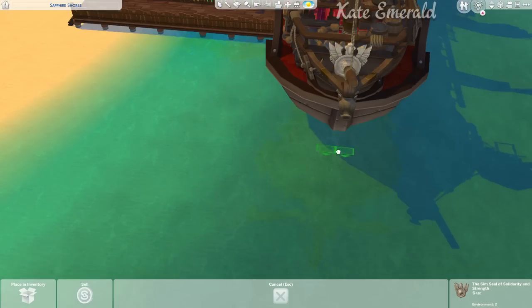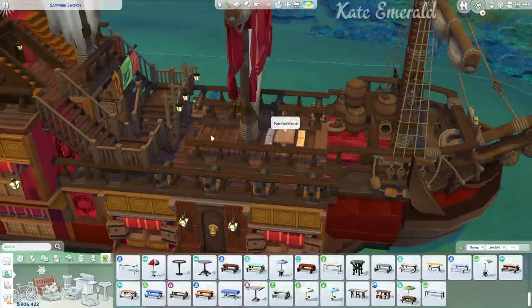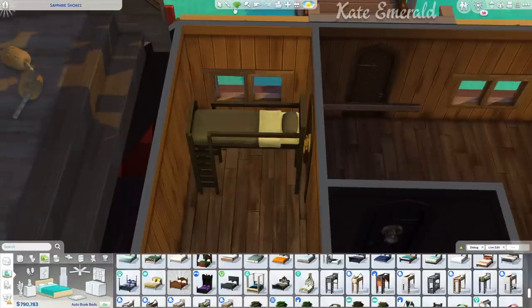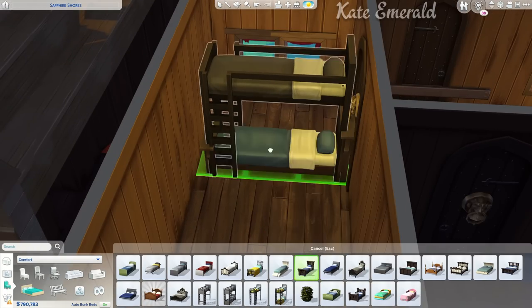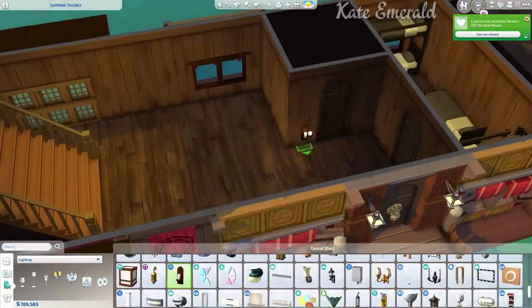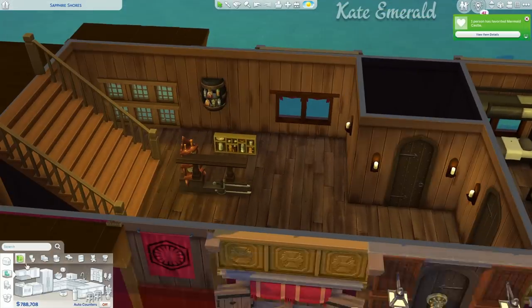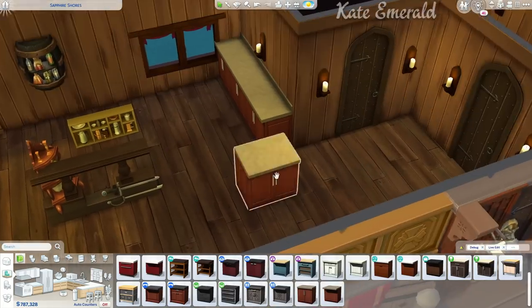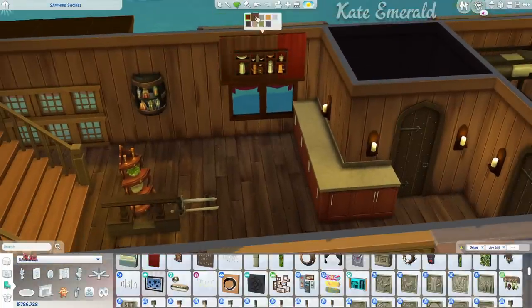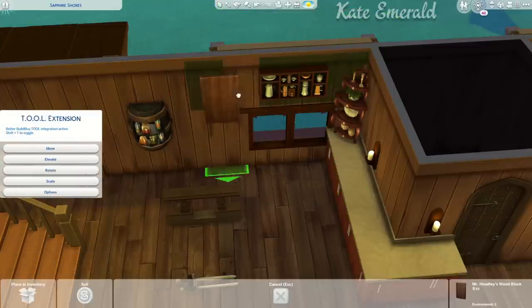I found a super cool decoration from Journey to Batuu and placed it in the front. Journey to Batuu also has a table-bench combination which I placed in the center — functional, so Sims can sit there. I finalized the floor plan: one room with bunk beds and one individual bed, a small bathroom in the center, and a big kitchen and living room area where the crew can come together for a meal. I'm really excited to see how this build gets used.